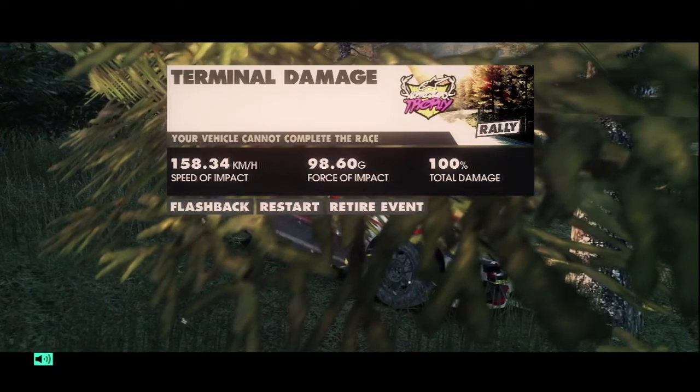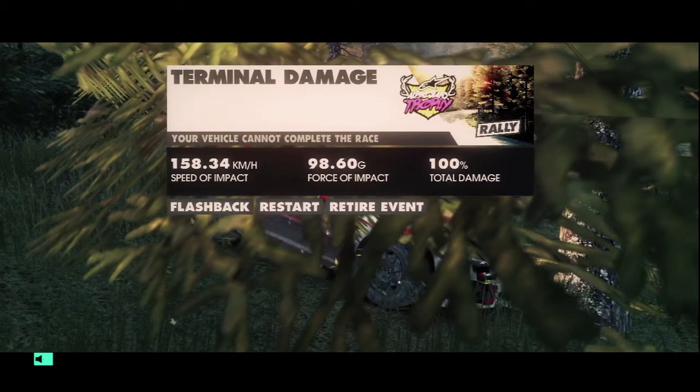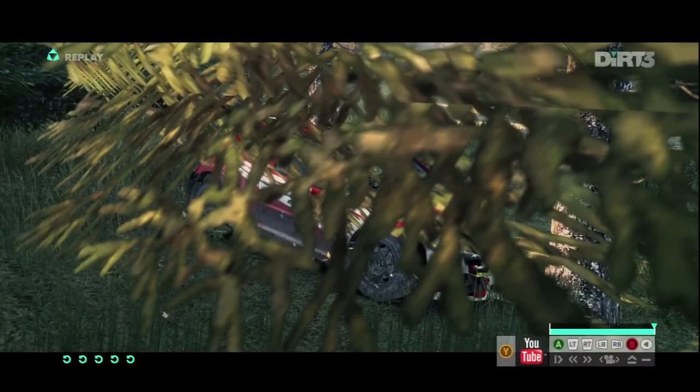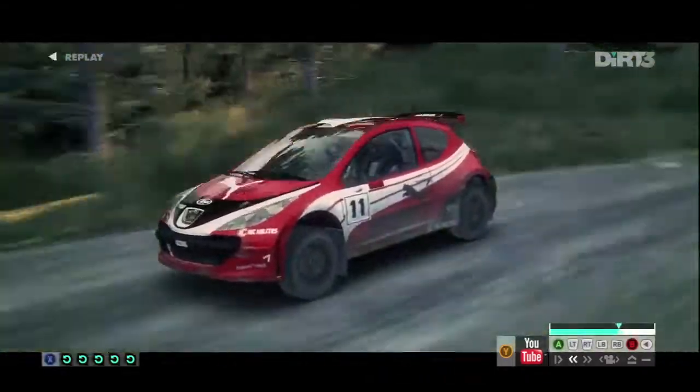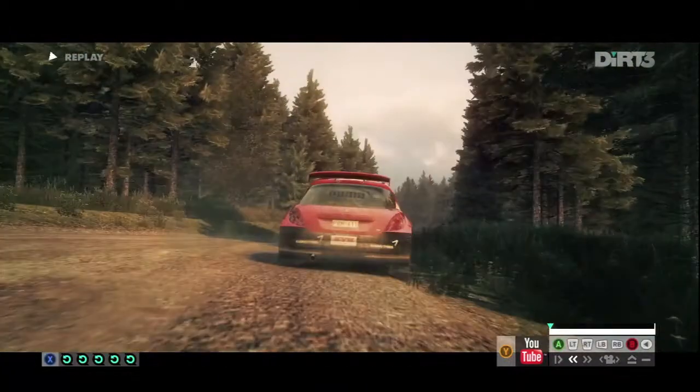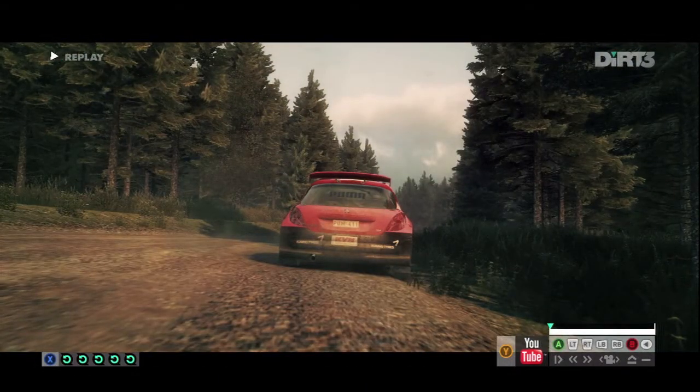Then you do flashback — flash back to a good point where you're confident that you will not crash. Then just continue the race and win it. If you have your enemy difficulty set to one, it's going to be really easy to win.